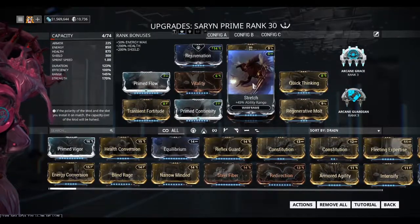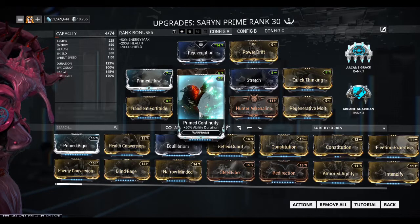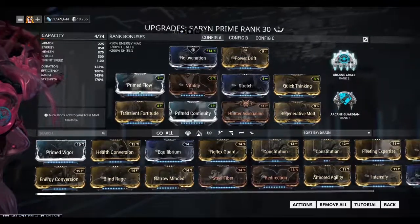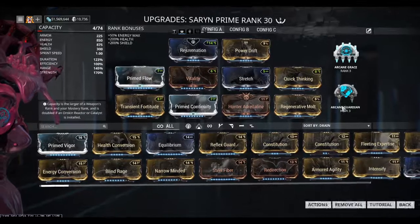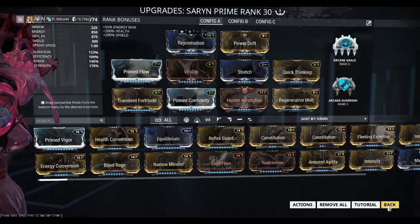I also use Prime Stretch and Prime Continuity for your spores, to be able to last longer and also have a bit more range. I use Arcane Grace for 4 health per second for more health regeneration, and Arcane Guardian for more tankiness.